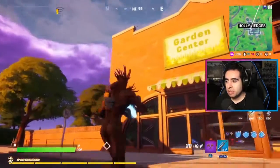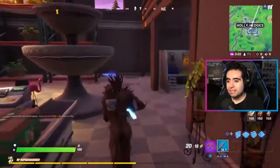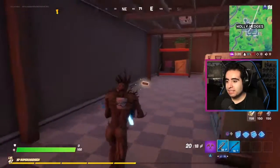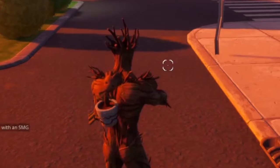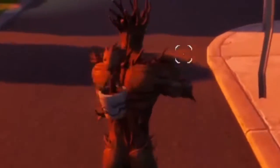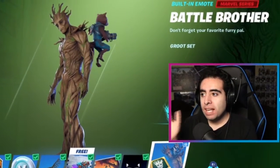It's gonna be by the garden center — I don't know why I called it Harvest Center. He does look so cute. He just keeps on dancing, rolling his hands around. He knows how to have fun — that's what we love about Sapling Groot.